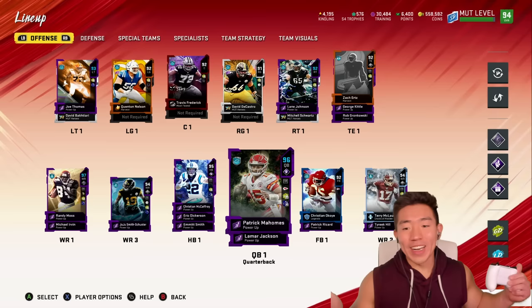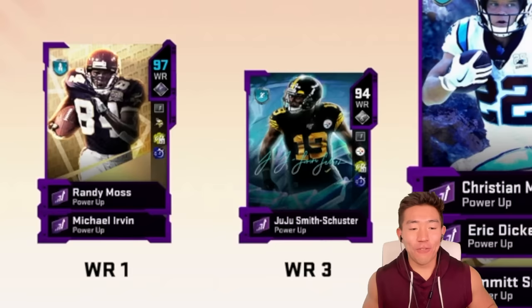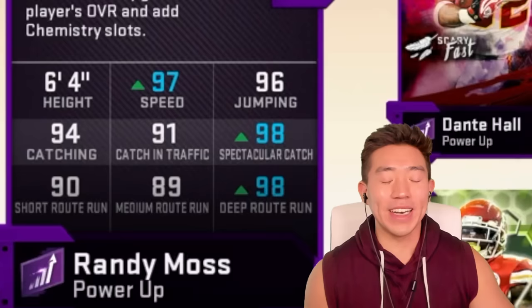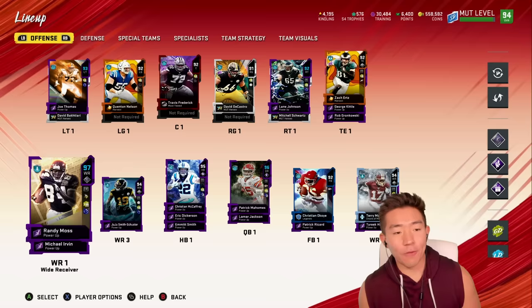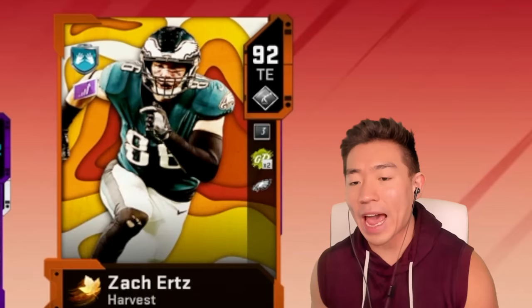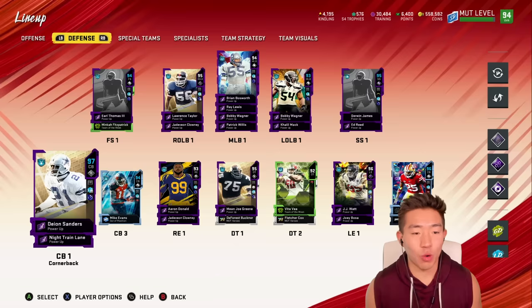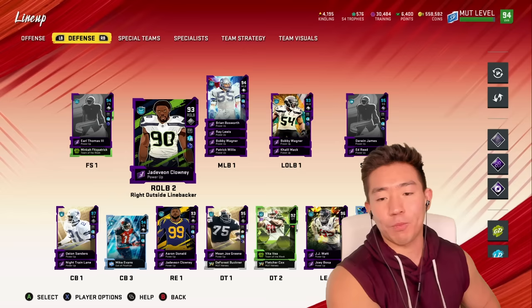Patrick Mahomes at QB, Christian McCaffrey at running back, Randy Moss at wide receiver 1, Juju at WR3, Terry McLaurin at WR2. Randy now has 98 spectacular catch and 98 deep route run — if he doesn't Moss 30 people at once, we failed. Offensive line: Joe Thomas, Quentin Nelson, Travis Frederick, David Castor, Lane Johnson. Tight ends: Zach Ertz, George Kittle, and Gronk. Defense: Richard Sherman at corner 2, Mike Evans at corner 3, Deion Sanders at corner 1, Earl Thomas, Derwin James, J.J. Watt, Vita Vea, Mean Joe Green, Aaron Donald, LT, Brian Bosworth, Ray Lewis, Buddy Wags, and Clowney outside.